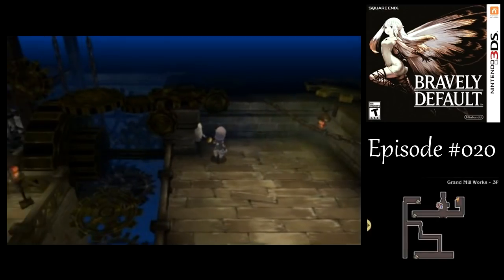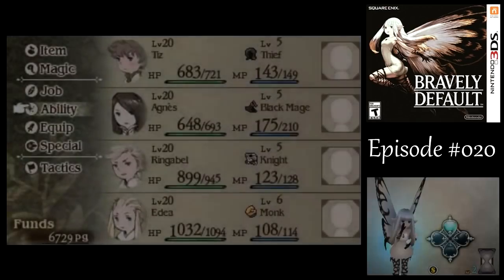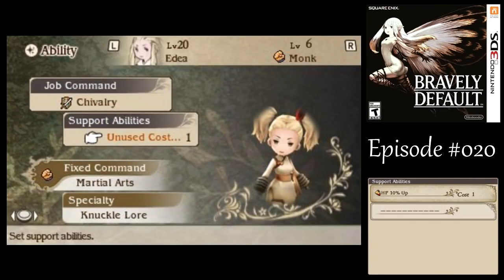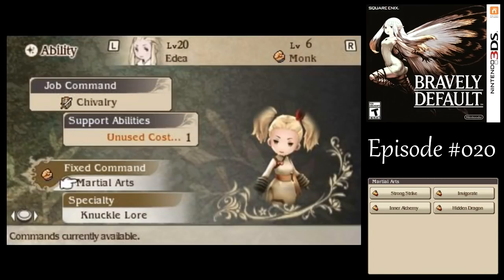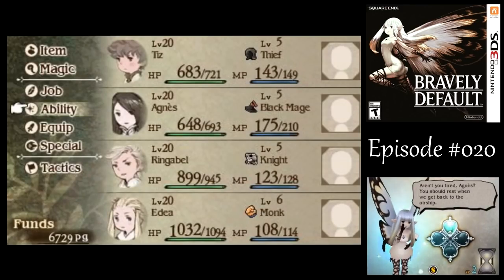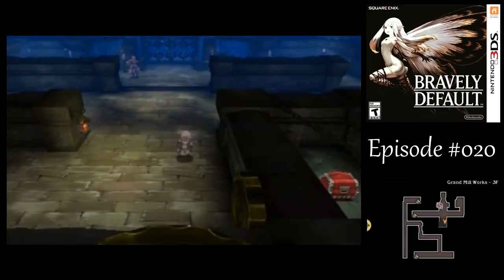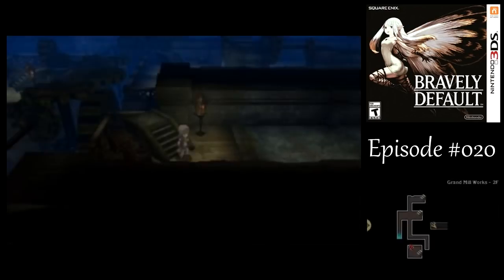Now, in order to get to the end of this dungeon, we've got a couple of these levers. We got the one there, but it didn't open the door — that's because we've got to flip another switch later on in the dungeon. Once you flip both of them, then you can get through to the end. On the way back, we also learned a new ability: Hidden Dragon. It's basically the same damage as Stomp, but instead of losing defense or magic defense, the attack only happens at the end of the round. So that can be pretty useful during boss fights when you don't want that defense debuff on you.